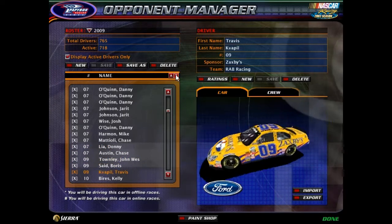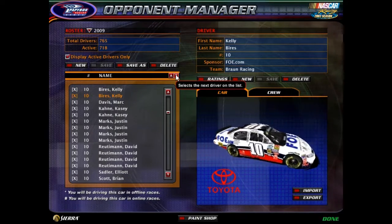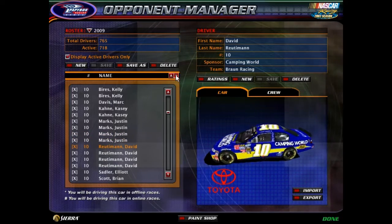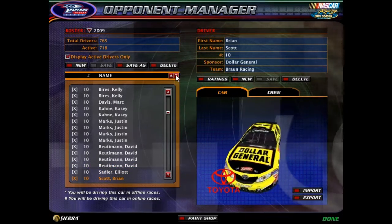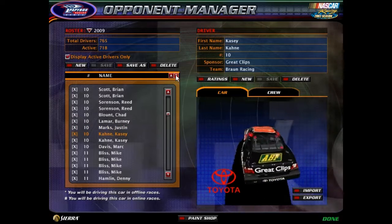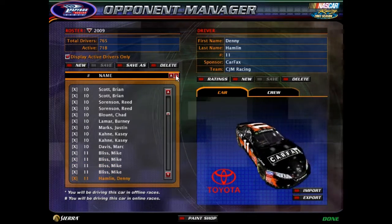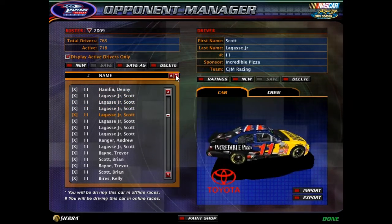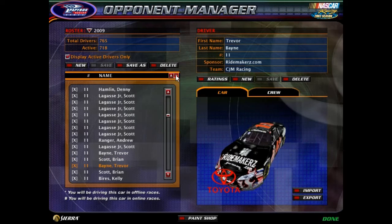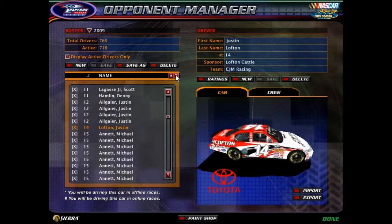The 09 is available. The 10 might be available — this depends on what happens in Cup, at least at the time I'm recording this. The 11 is definitely available, with all its Ride Maker schemes and all of the incredible pizza schemes. The 12 is available. The 14 is available.